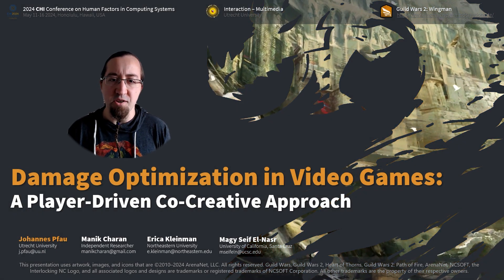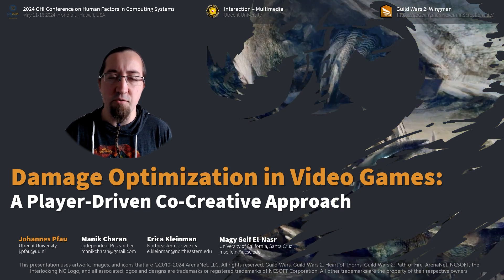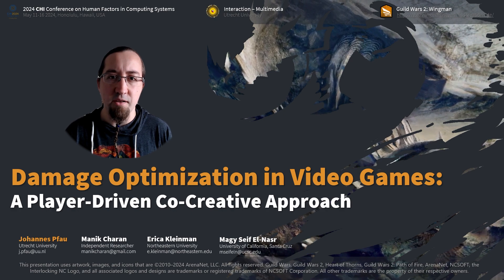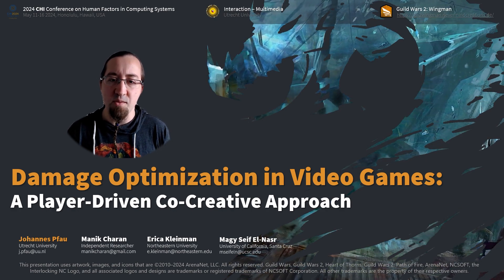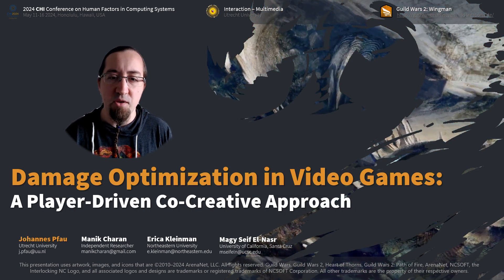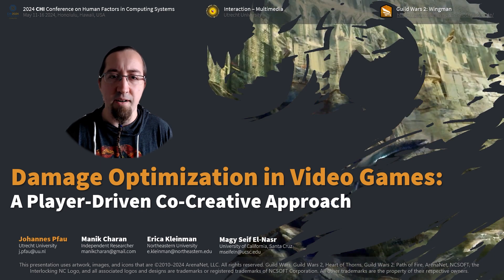Welcome to this talk about damage optimization in video games. This paper has been published in the 2024 CHI Conference on Human Factors and Computing Systems and is accessible by the link in the video description. In this work, we will focus on dealing damage — how to analyze this and how it can be optimized from a user-centric perspective, either by developers or players, with or without the assistance of AI.